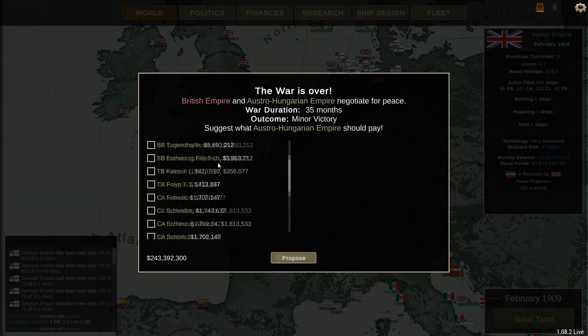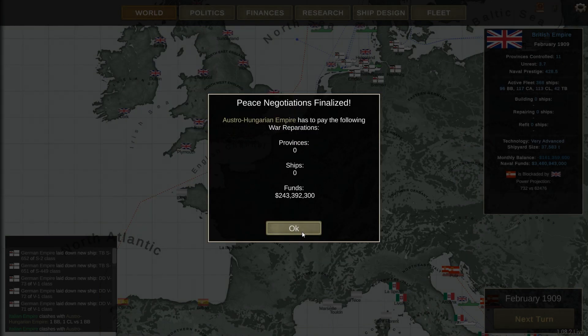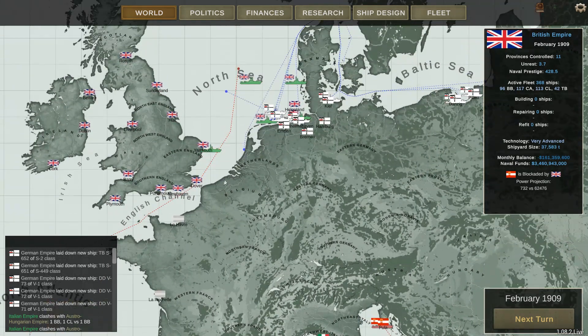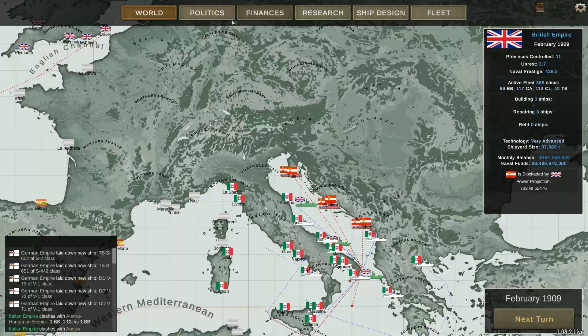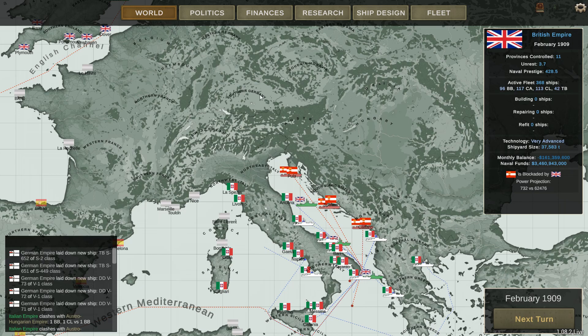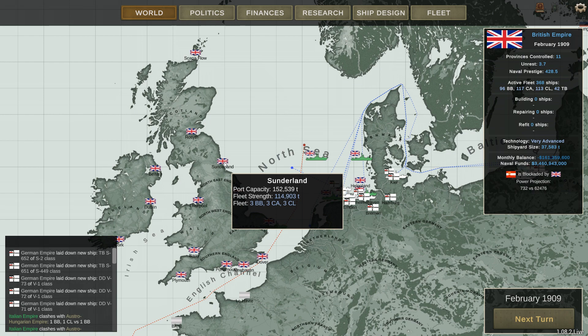Somehow despite me saying I want to keep fighting, they've decided to force a peace deal even though I had a minor victory. I'll take my 300 million and walk away, even though I can't get territory — and that's what I want, territory. They've also cut our naval budget in half, which means we're in trouble. We need to start a war quick.